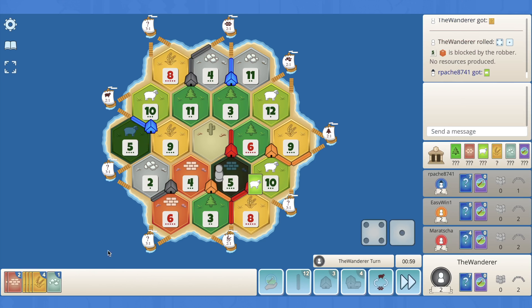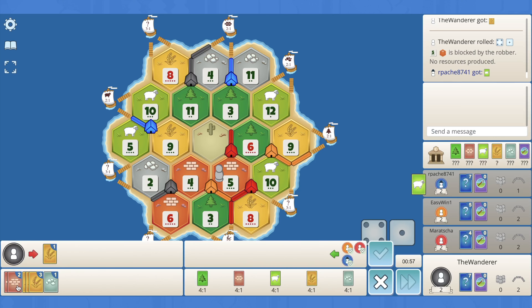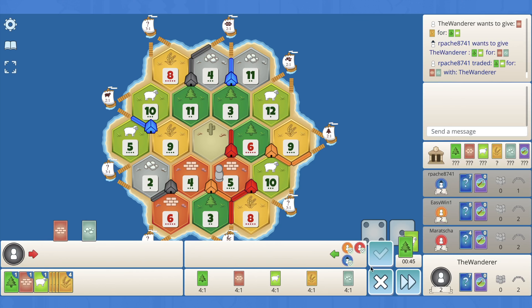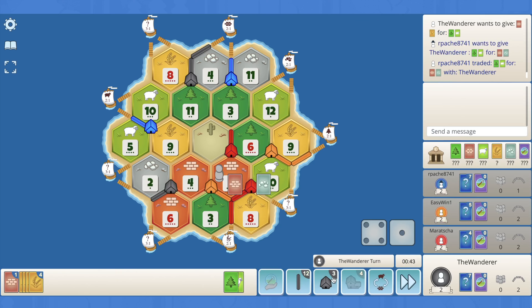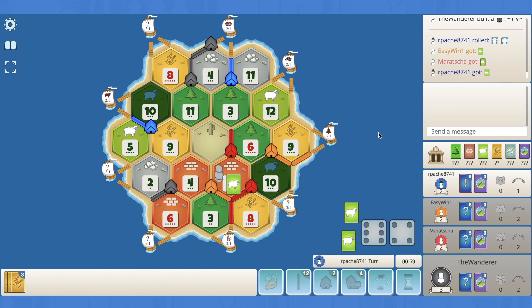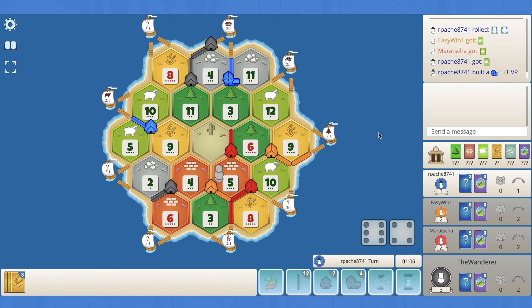The 5 hits. I think I take that trade with blue — it gives us that brick port. I know ore is kind of rare but they're also producing ore, so it's not like I'm giving it to orange and red for nothing. That gave us the sheep we needed for that settlement — I think that was fair.